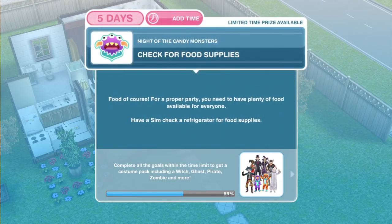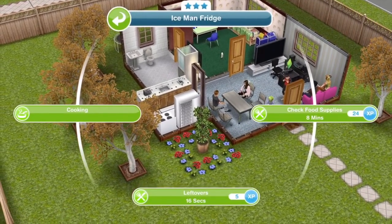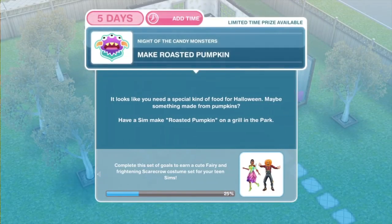Now we need to check for food supplies. For a proper party you need to have plenty of food available for everyone. Have a sim check in the refrigerator for food supplies. Let's click on our fridge and check food supplies - that is 8 minutes for that. That is task complete on check for food supplies.